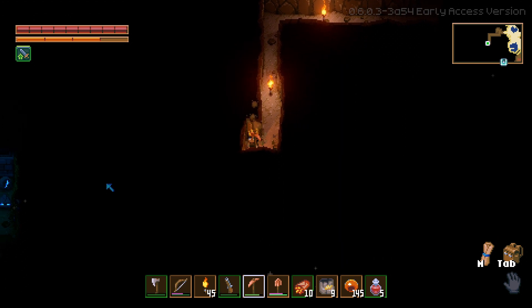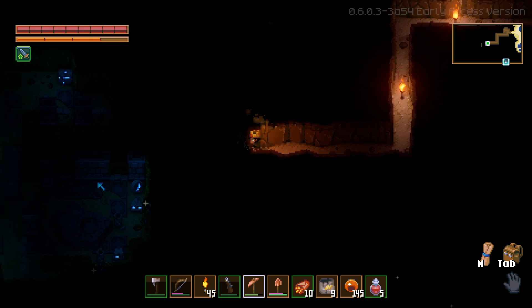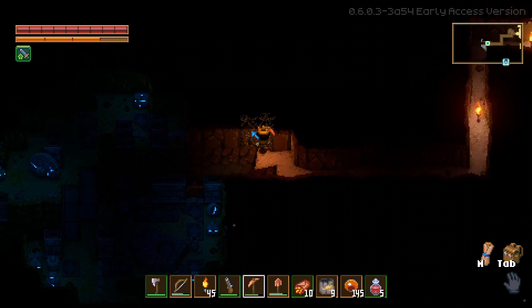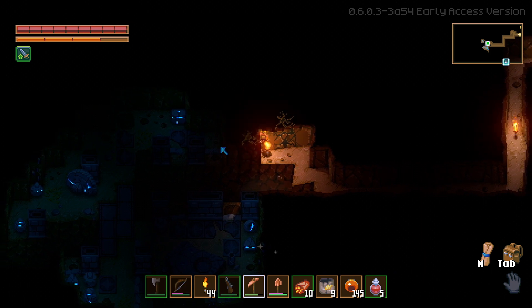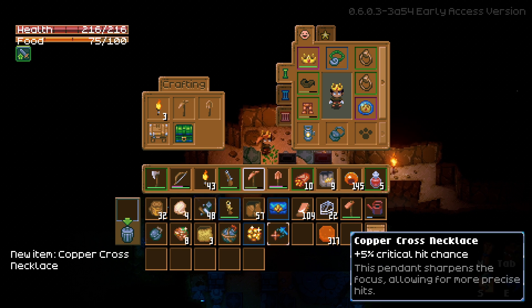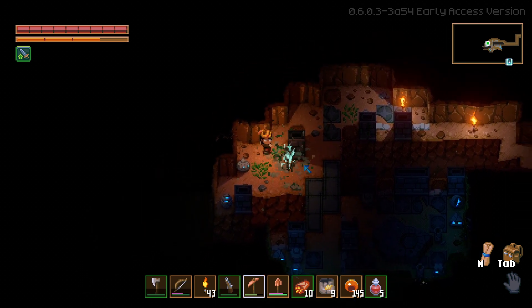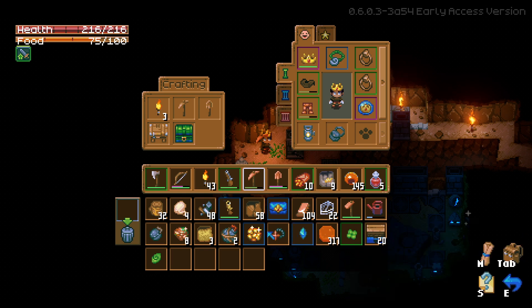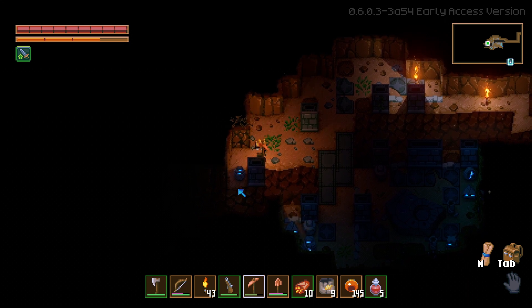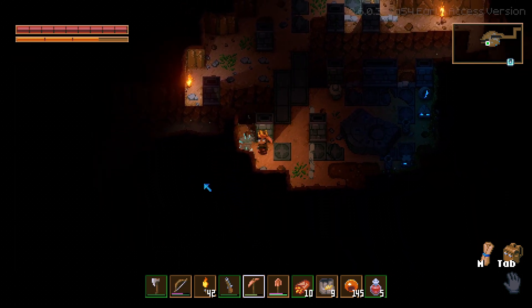I'm getting golden stuff — gosh. Maybe we can find some tin here. I just need two more pieces. What is this? A hole — this hole, okay. Triple hit chance — no, I have a better one already. I got a bunch of random stuff. Oh! I got one tin — just need one more, please!